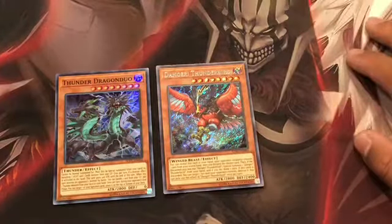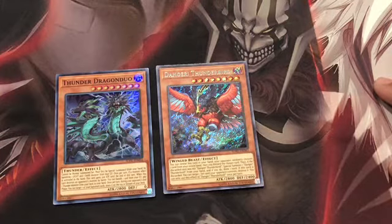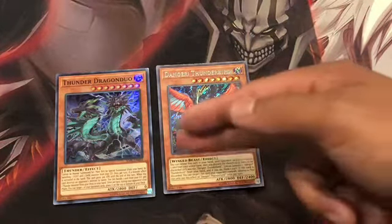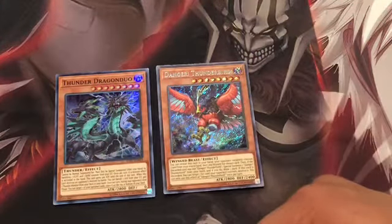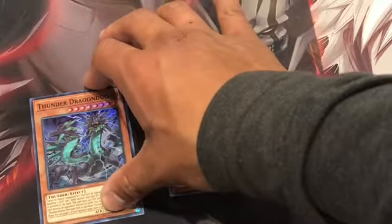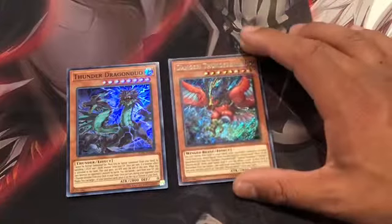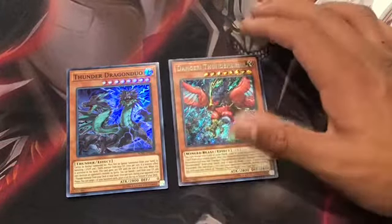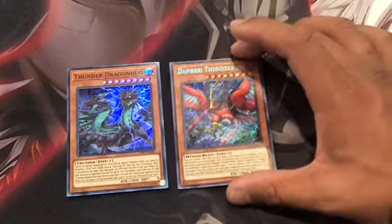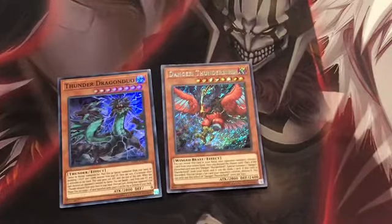Thunder Dragon Duo has the same summoning requirements as Black Luster Soldier — one dark and one light attribute. If it destroys a monster by battle, you can banish a card from your grave and add a thunder monster from your deck to your hand, including another Duo. Its final effect: during the end phase, you can place one of your banished cards on top of your deck. That's great for Cubics since the deck banishes a lot of spells and traps — you can recycle Cubic Wave, double your monster's attack again, and keep the pressure on. These two cards are worth siding or even maining depending on your build.